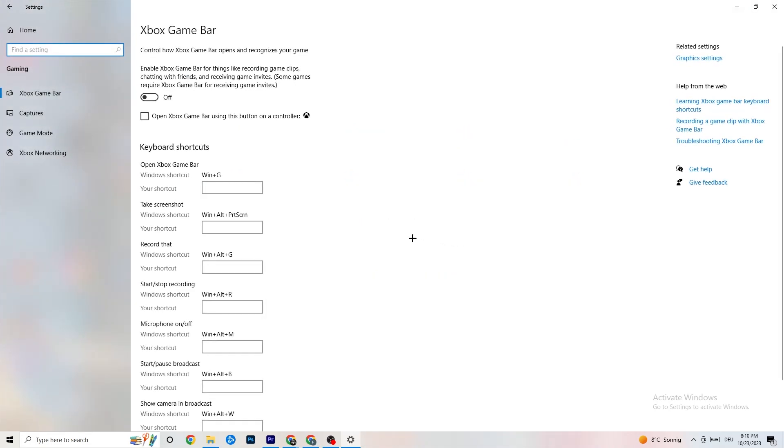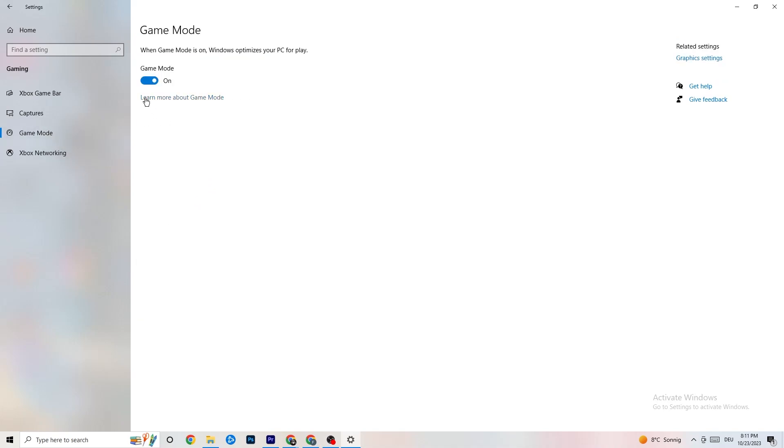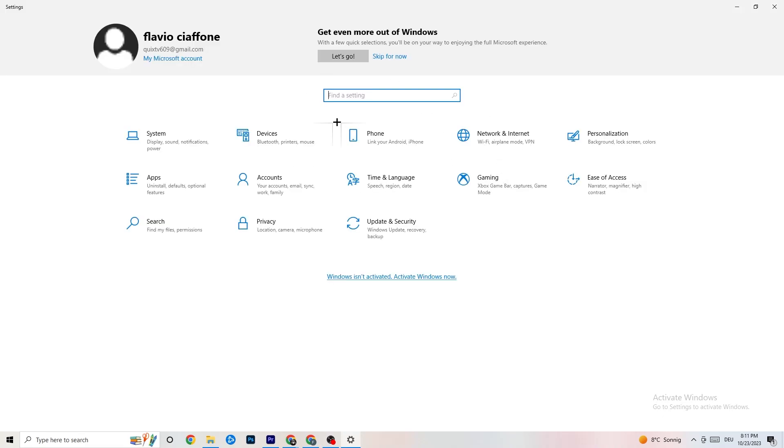Go back to Settings and click on Gaming. Under Xbox Game Bar, turn it off — you don't need it and it sucks performance. Under Captures, make sure it is also off, because background recording can cause crashes mid-game or FPS issues. Check Game Mode as well — for some people it works better on, for others it works better off, so try it out.